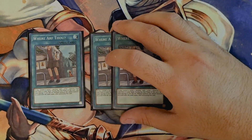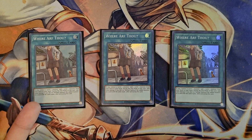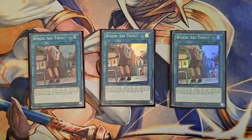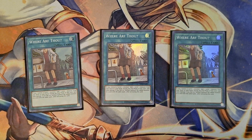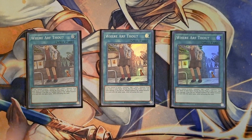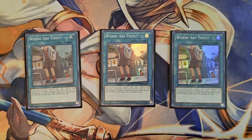Now for the spells: I am playing three copies of Where Arf Thou, which is so good at helping you get into your Buster Whelp. Essentially, if you control a level 1 monster, you add a level 1 monster from the deck to your hand. You do pay 2,000 life points, but considering the end board you are going to put your opponent in, they'll be locked out. So if you're able to get into that main combo, chances are you're winning that game, making 2,000 life points irrelevant. Since you're playing a ton of level 1s, the chance of having one in conjunction with Where Arf Thou is incredibly high — that's why I love playing three copies.